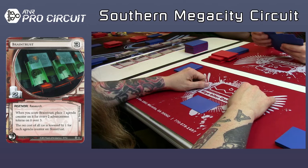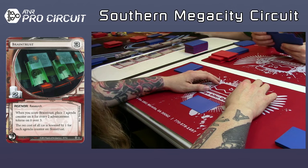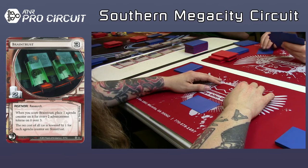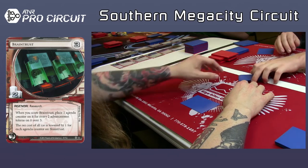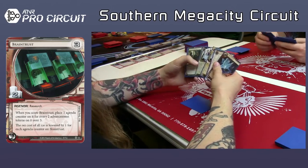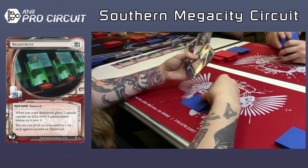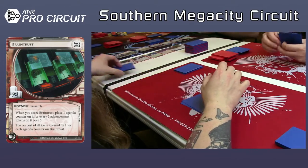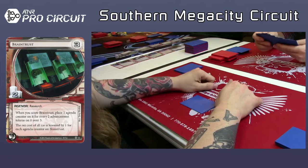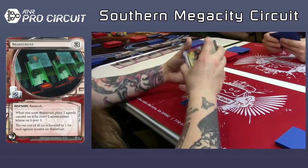Vitruvius and Atlas can both be over-advanced and have a little bit of extra value. Brain Trust — not that it's bad, it just doesn't do anything when you score it. Trick of Light is interesting here — I don't think he has much to go with it. Hostile Infrastructure, Pad Campaign, and Breaking News. I think I'd take the Pad Campaign. I think he took an Oaktown? Because he passed up a Pad Campaign, which seems crazy to me.